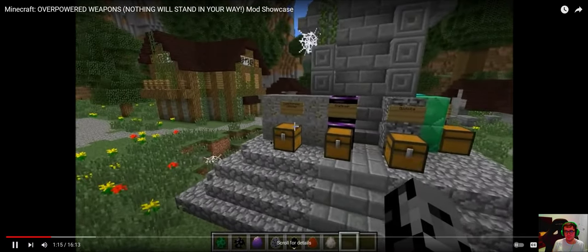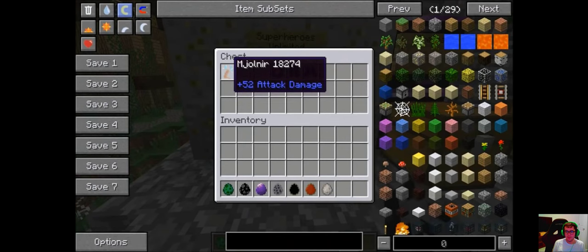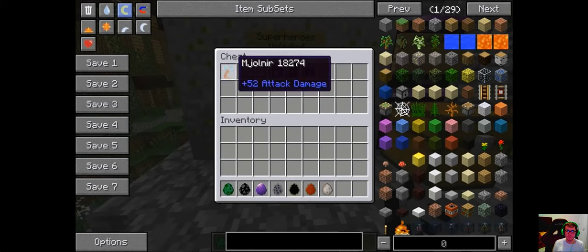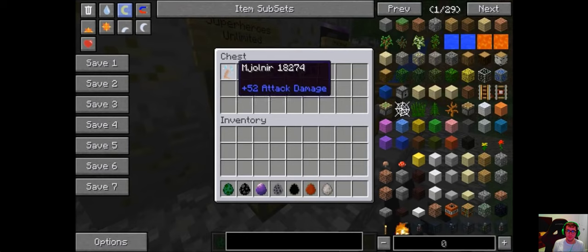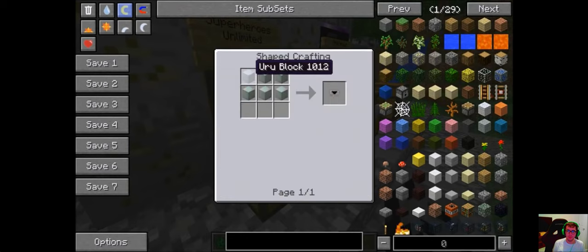We're getting started with the Superheroes Unlimited mod. The most powerful weapon in this mod is Thor's Hammer — it only does 52 attack damage, but if you combine it with the Superman armor set it's amazing, it makes it crazy. To make this it's pretty simple: the hammer hilt is three ingots, anyone could get that.